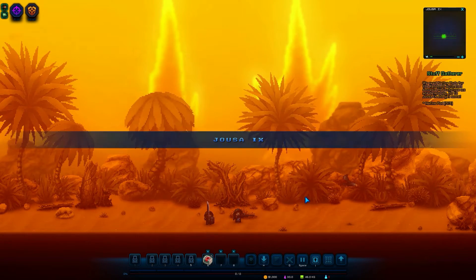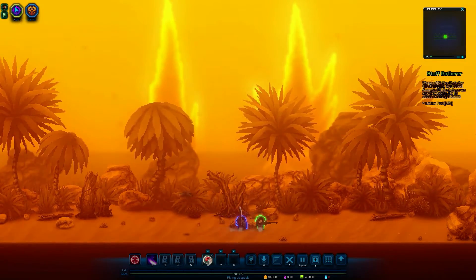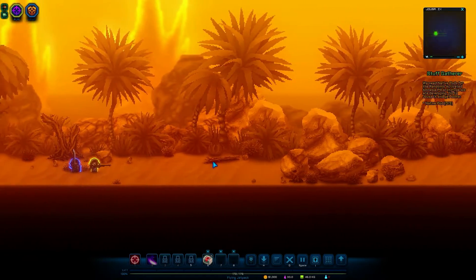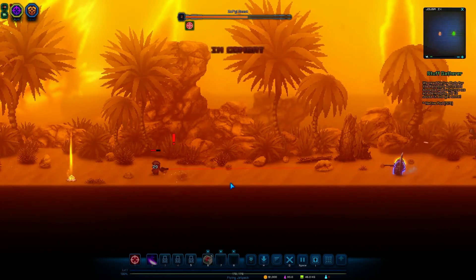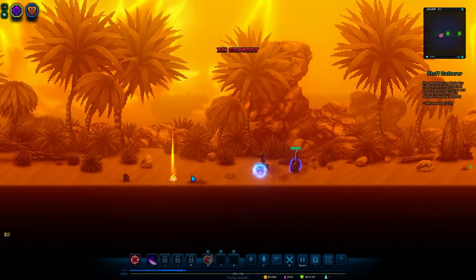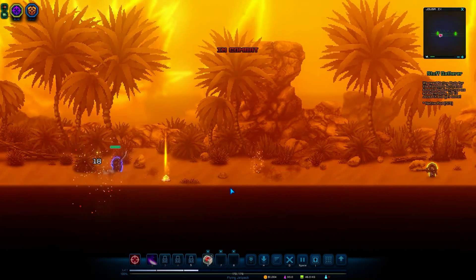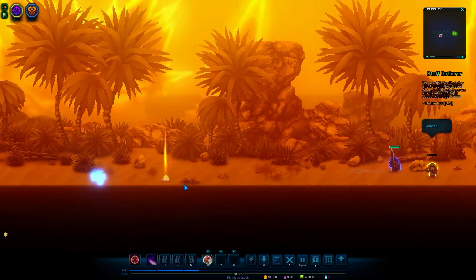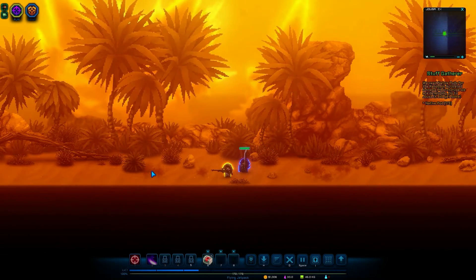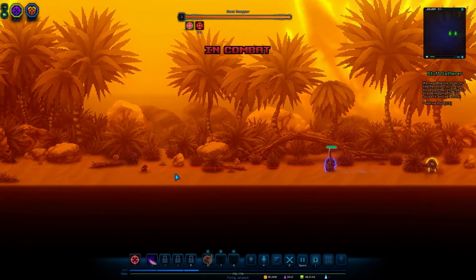One thing I learned is you've got to make sure the order of your guys when walking around — you can change the order in the top left. There's stuff to the left, nothing to the right, so we're traveling left. There's a dude over here, let's shoot him — very nice. Credits! What is this down here? Kill him! That sniper rifle has crazy range. Let's figure out what this golden turtle is — didn't really tell me anything.